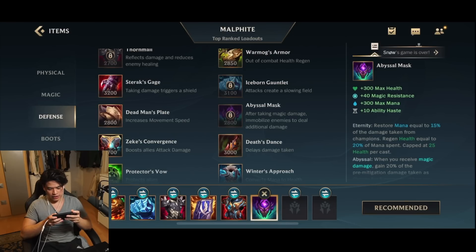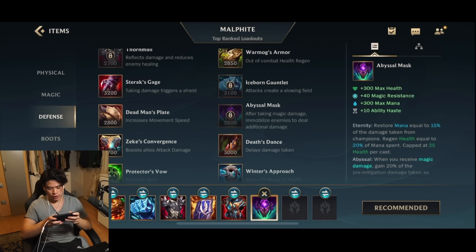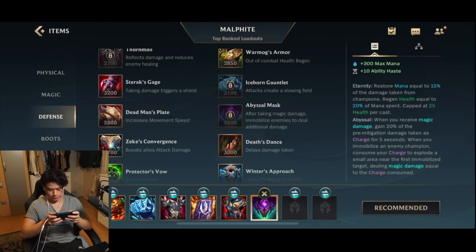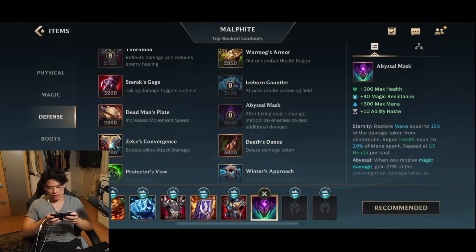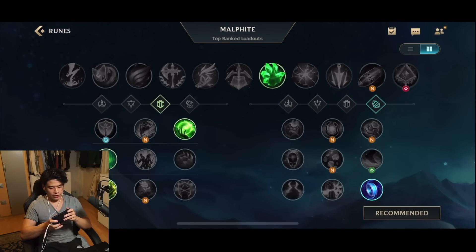And then afterwards, we have the Abyssal Mask. Abyssal Mask is a great flex option instead of Randuin's Omen if you guys want to have some more magic resistance. Plus on top of that, when you receive magic damage, gain 20% of the pre-mitigation damage taken as charge. And then after a certain time, you can explode when you have too much magic damage charged.